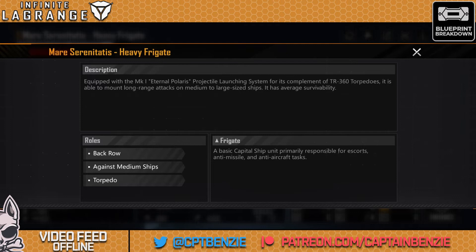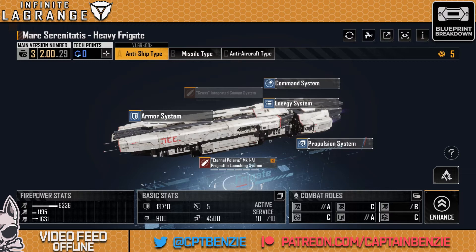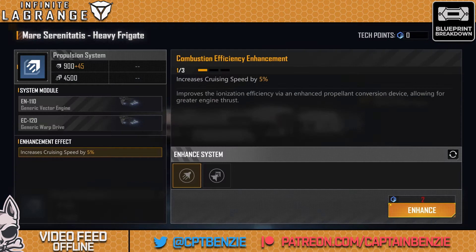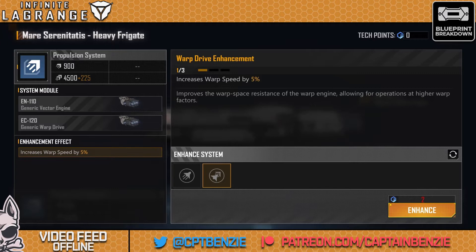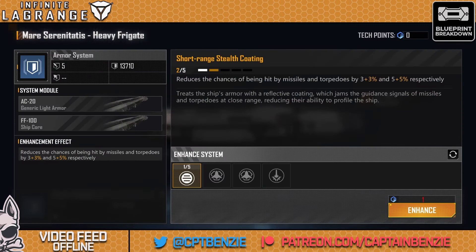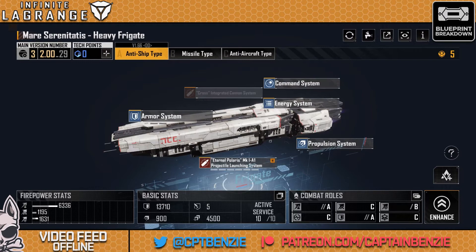It's mainly against medium ships and uses torpedoes. The firepower starts off at a surprising 4,071 and with upgrades is now sitting at 6,336. Despite being Jupiter Industries, it doesn't appear to have any additional evasion, which is unusual — but it doesn't really need it because it's in the back row. The armor upgrades provide a 15% and 25% reduction to being hit by missiles and torpedoes respectively — nothing to sniff at. That said, it's the kind of thing I've gone for last in the upgrade cycle, since you just don't really need it.